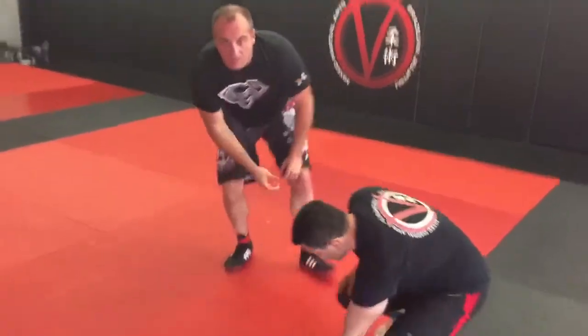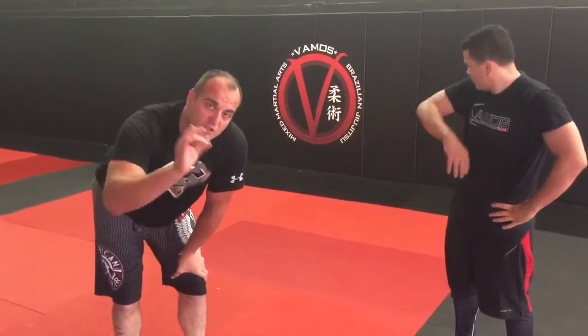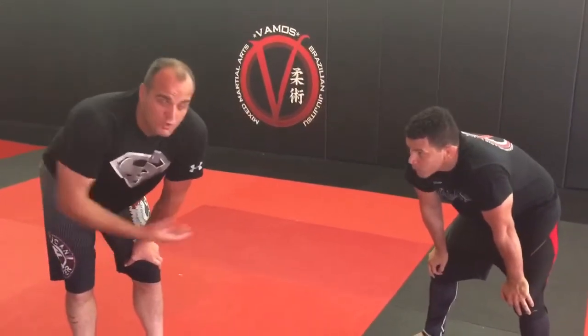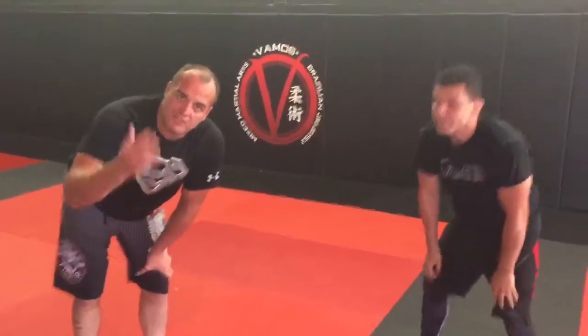All right guys, check it out — we're going to work our low risk trip. If it doesn't work, it's okay. It's just a little threat or a hiccup in his game to keep him on the defensive. It doesn't have a high payoff because it's low risk, so the possibility of you getting taken down is kind of low. But if you score a takedown, it's great — low energy, high efficiency.